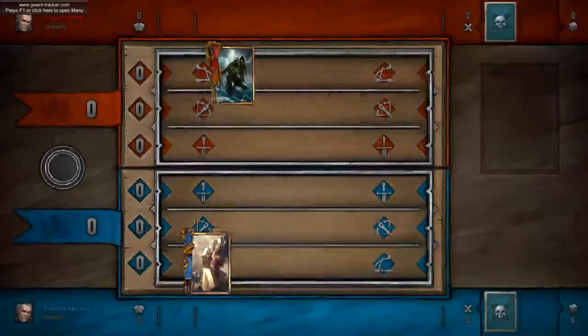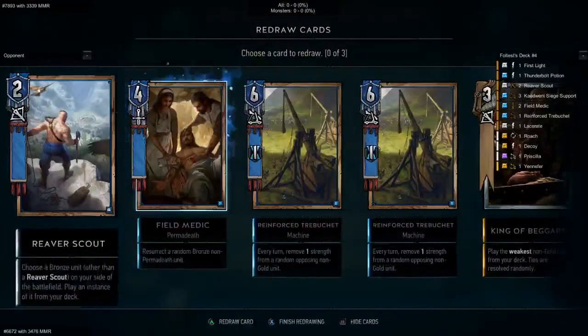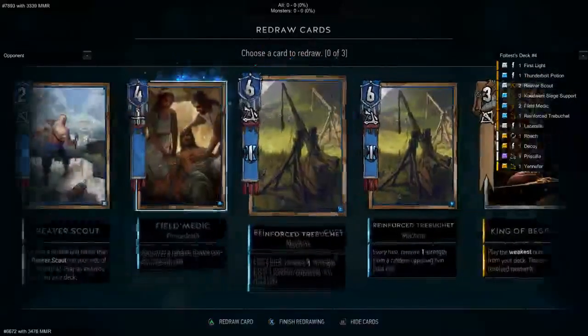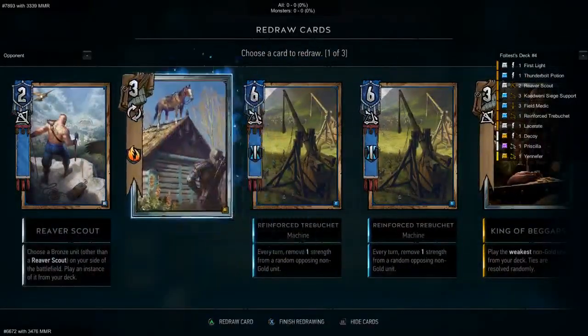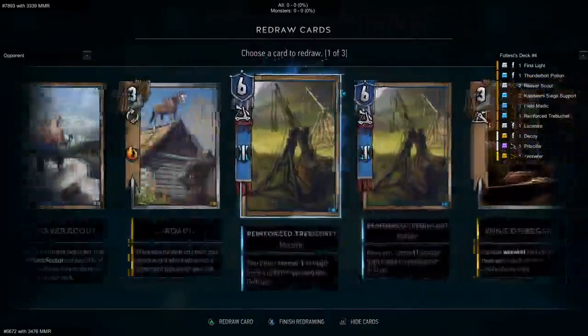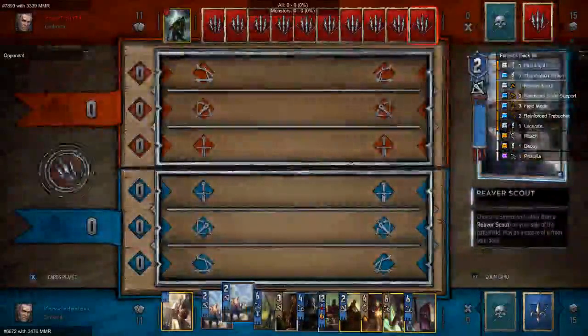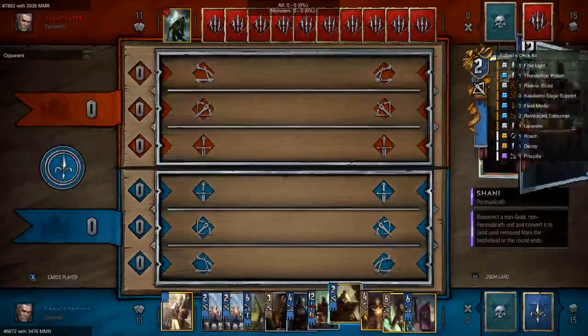We're up against Monster. Monster is probably the greatest threat and does the best against this deck. We're going to push out the field medic, then push out roach after we push out something else. We'll push out a reinforced trebuchet and then roach. I think we'll be fine.